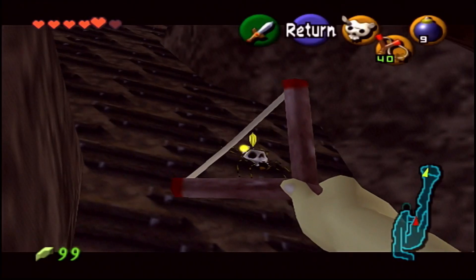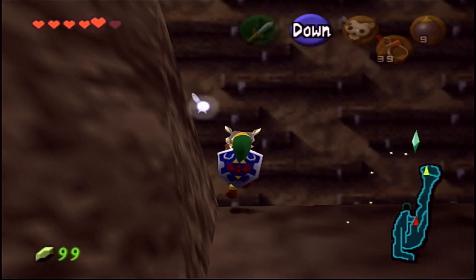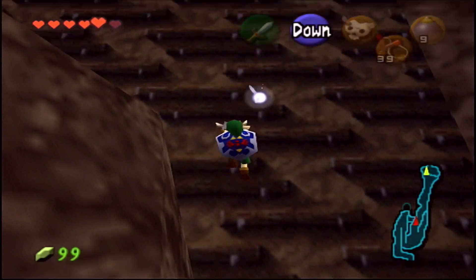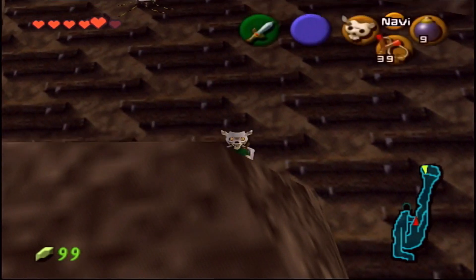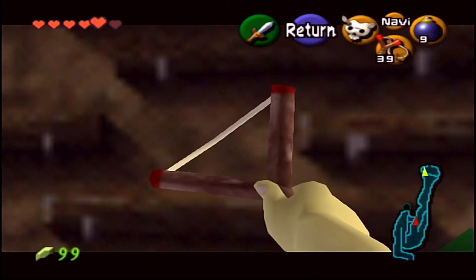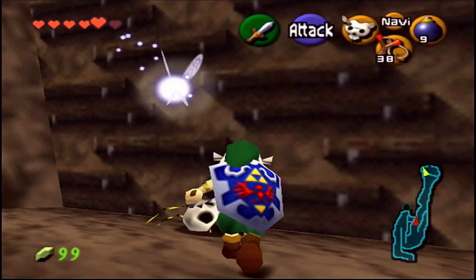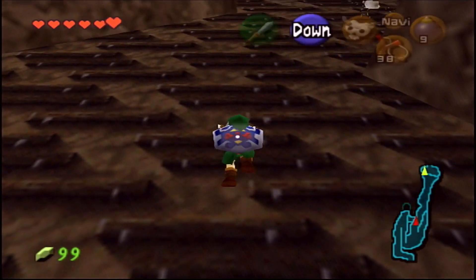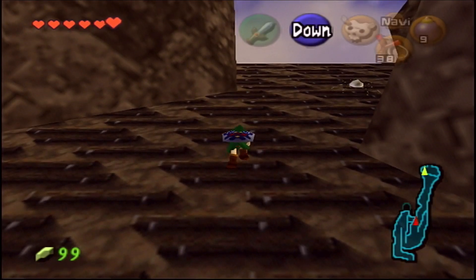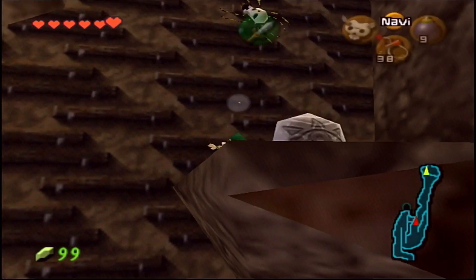We are going to be heading into Lon Lon Ranch anyway while we go and talk to Malon. But there is a way to head over to where Talon is, and you could do the Cucco mini-game and actually get yourself some free Lon Lon Milk. Now if you do want to use more Lon Lon Milk again, if you already wasted it during a previous dungeon, you do have to pay some rupees for him, which I think is a little bit costly.